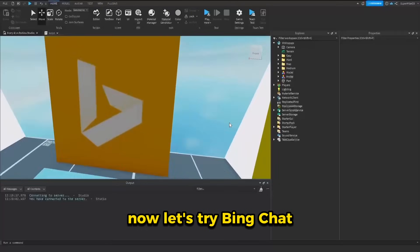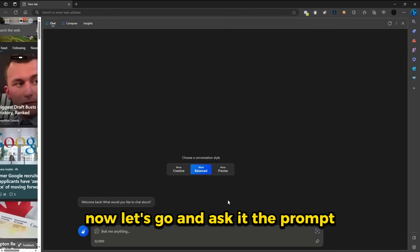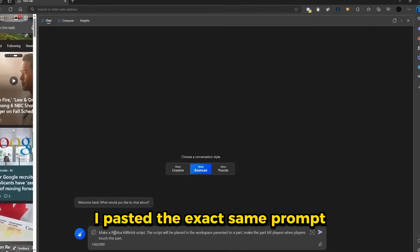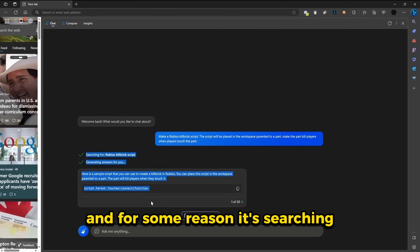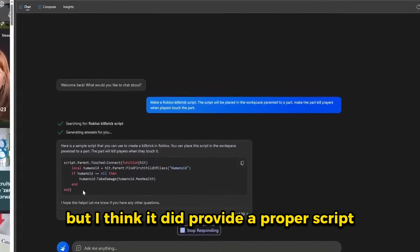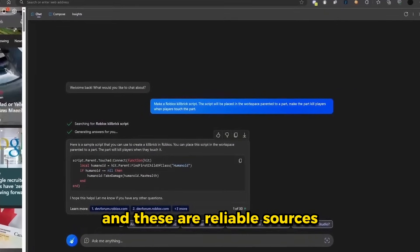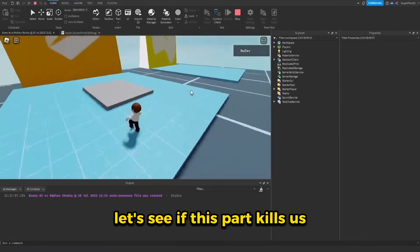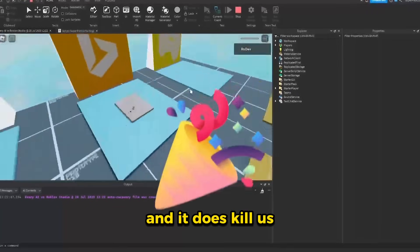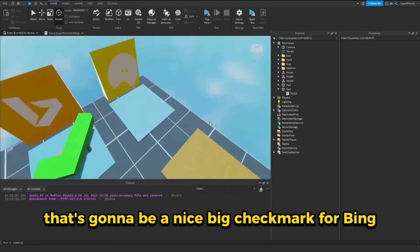Now let's try Bing Chat. I'm going to keep the conversation style on more balanced and ask it the prompt. This one is definitely taking the longest to respond, and for some reason it's searching. But I think it did provide a proper script, and on top of that it also linked its sources — and these are reliable sources. I created the part, put in the script, and hit play. Let's see if this part kills us — and it does kill us. So that's going to be a pass for Bing Chat — a nice big checkmark for Bing.